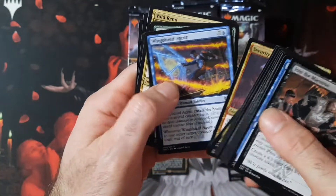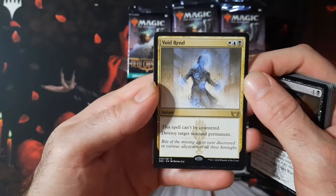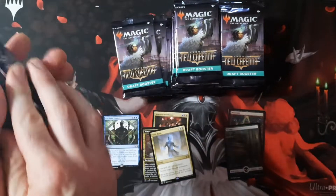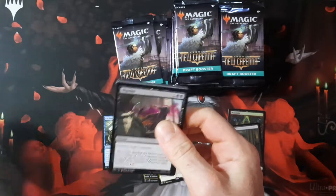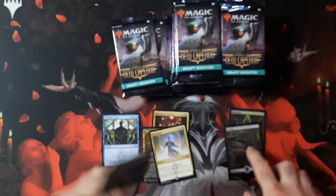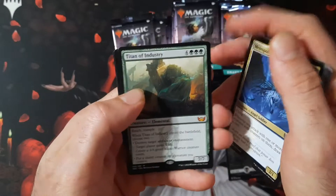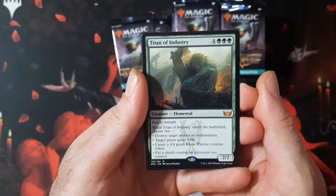We got 36 packs here. We got Void Rend — can't be countered, destroys a target non-land permanent. Good Esper spell right there. I think everything in here is going to be a one-rare pack, but I'll try and count if we get any multi-rare packs. That first pack where we got the foil full art land and the Ascendant may have been a two-rare pack.